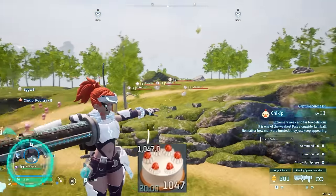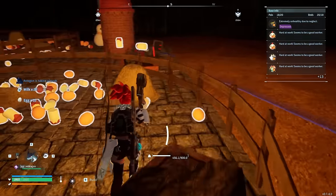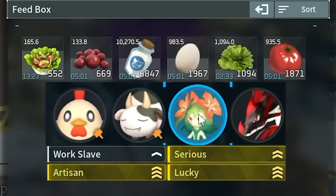How do you get more cake quickly in Palworld? There are two answers: breeding pals that are insanely good at producing the ingredients, or just buying them. The first is more sustainable but takes time to get good, and the second is just expensive.